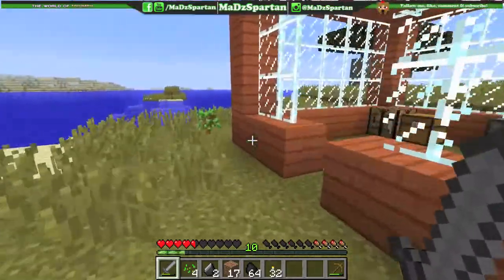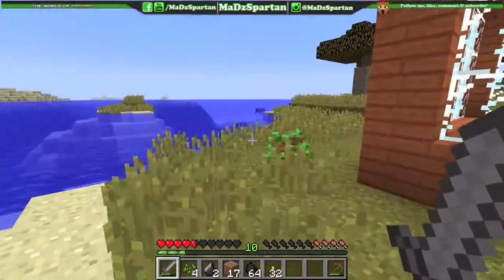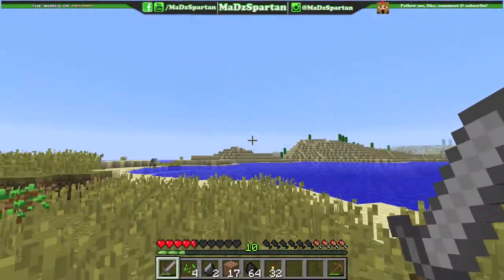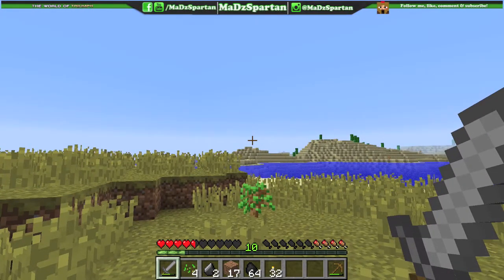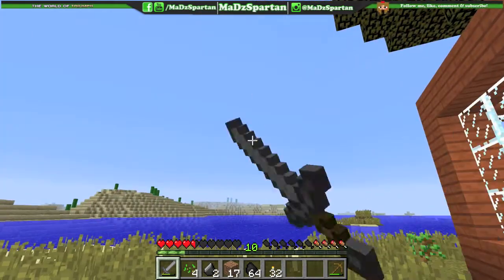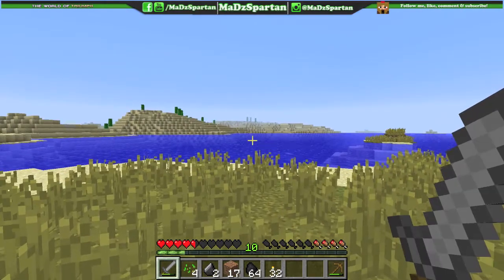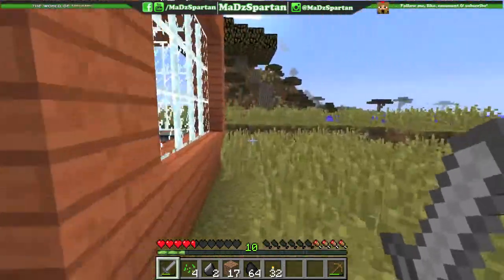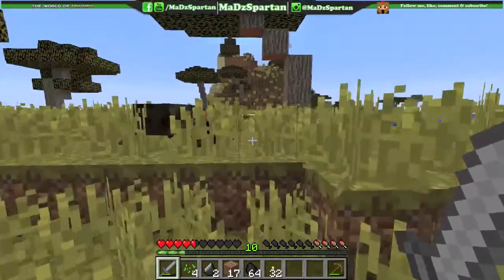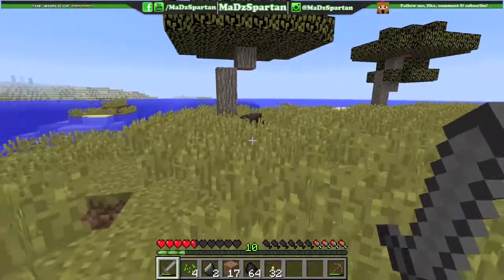One mod I installed was the Blood Moon mod. If you don't know what the Blood Moon is — every single night there's a random chance, I think it's a 0.5 percent chance, where a blood moon will come up: a red moon. Then more mobs spawn, they're harder to battle, and they spawn closer to you. It's going to be a crazy night and you just have to fight them. This mod was in the World of Mine series.